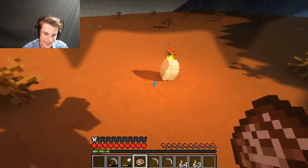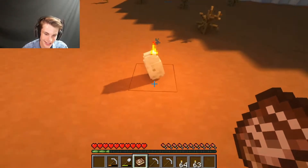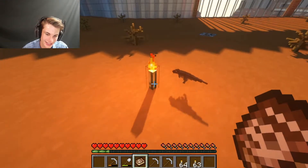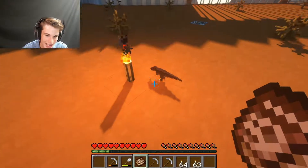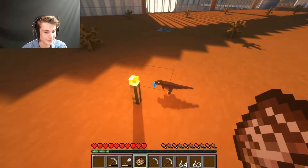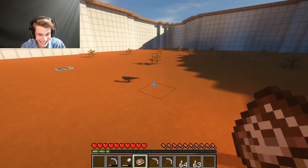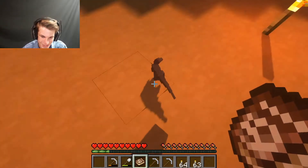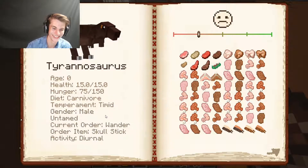Alright, so here we go. The little egg is about to hatch. I can take off the ancient helmet. Hey there buddy. There we go. Hi! So you're a male? Okay, hello there buddy. You're an aggressive little thing, huh? Hey there buddy - you're timid. So cute. God damn it.